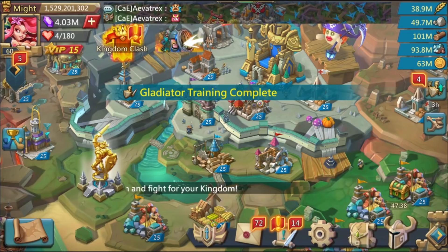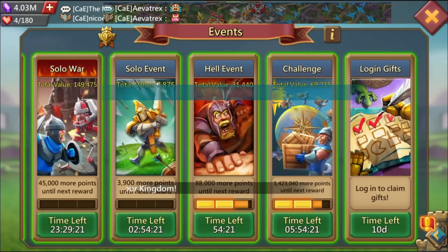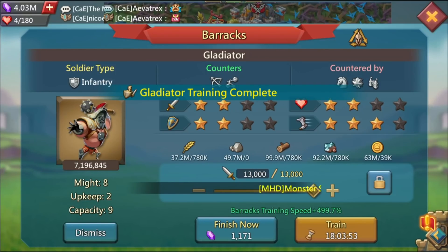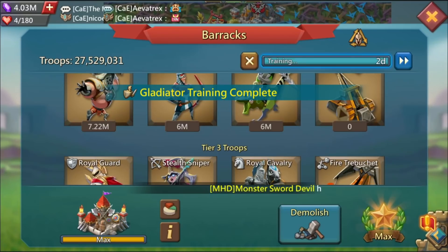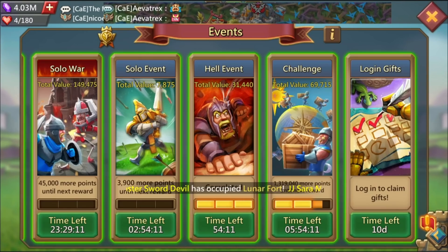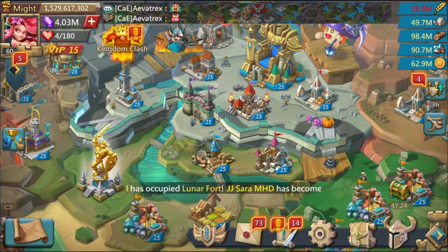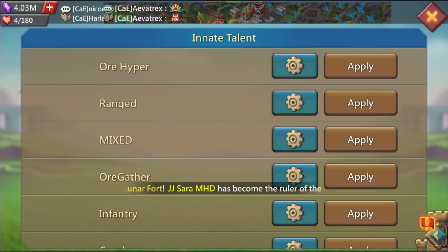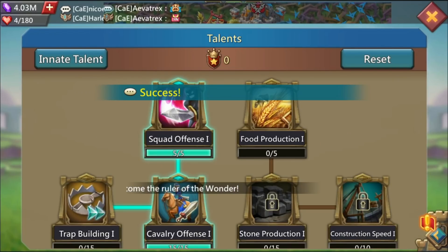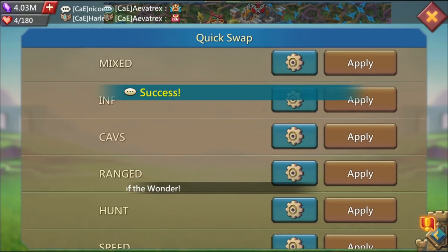I needed to pump these troops out real quick before the attacking started. After I finish it off I was going to go ahead and start getting ready for KvK. I made up my mind and I was going to go initially all calvs, and then midway maybe change into another troop type so I don't lose too much of the same troop type. But here I am getting ready to go, let's get it started.